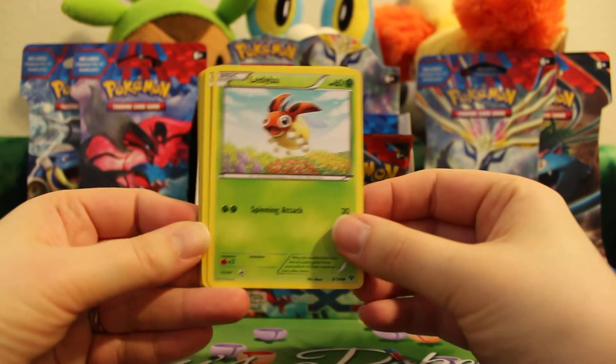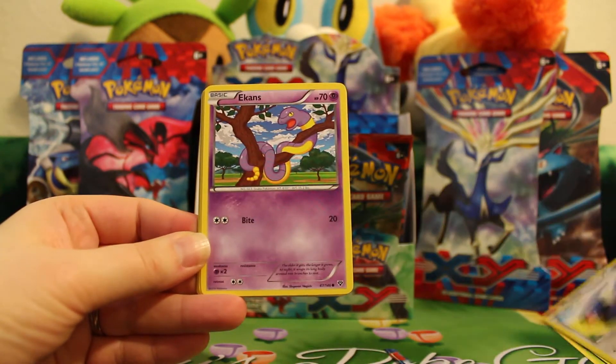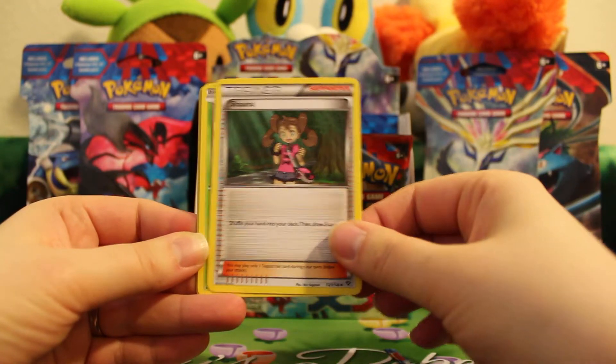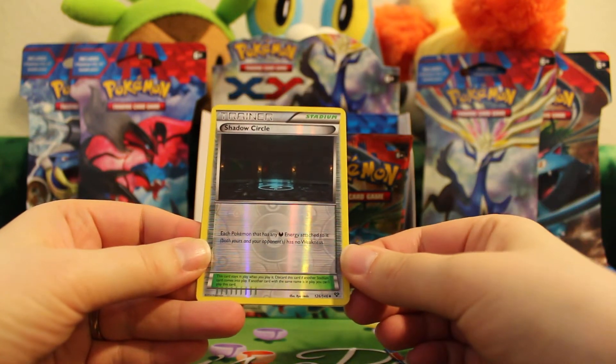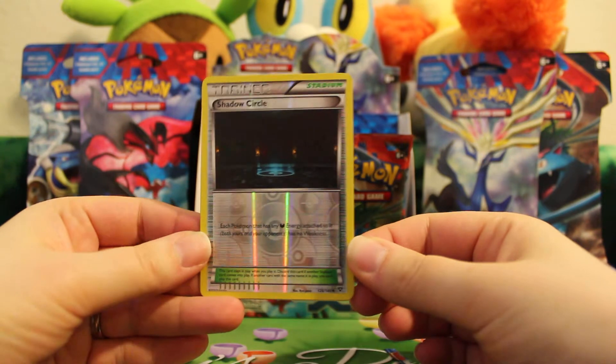Here we have Ledyba, Sandile, Diglett, Talonflame, Ekans, Whirlipede, Shauna, and Sylveon — a reverse Shadow Circle, and I don't have that one yet, so that's awesome. I'll add that to my collection.